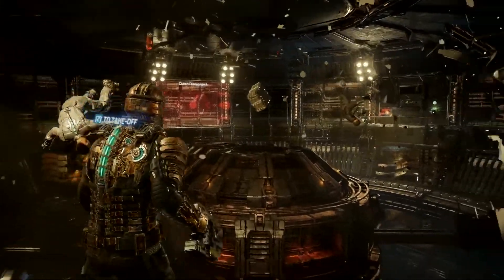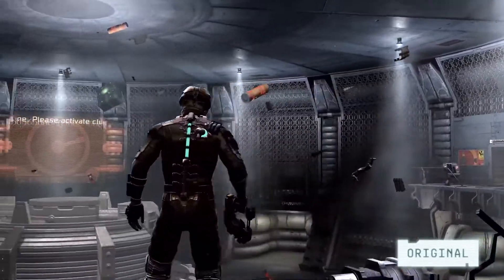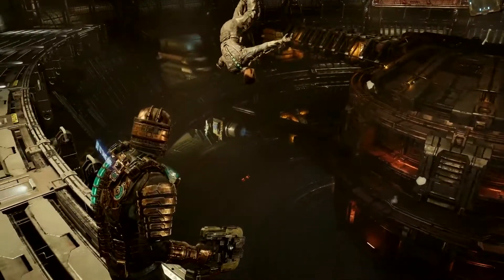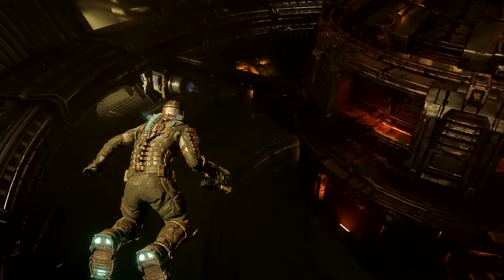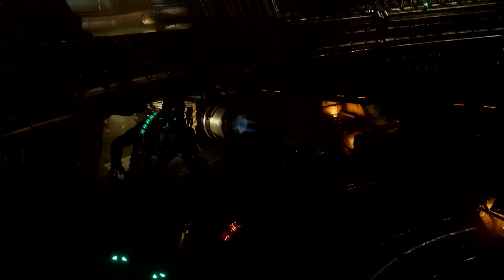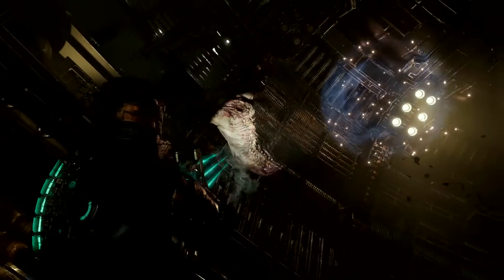Our last stop is the centrifuge. It's offline, and the Ishimura is getting dragged down to the planet below. We've added so much detail in here — particle effects, lighting, floating debris. We wanted this room to be imposing and tell the story at the same time. It's a lot more impressive, and its size makes it harder to keep track of the incoming necromorphs. So audio plays a huge role here in identifying the direction of threats.